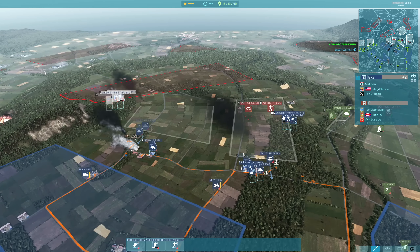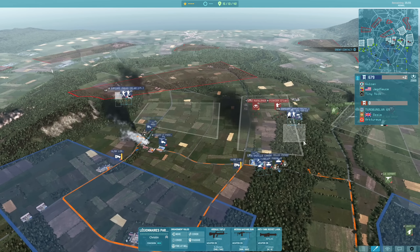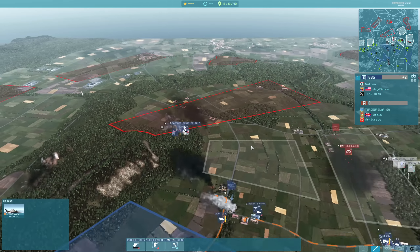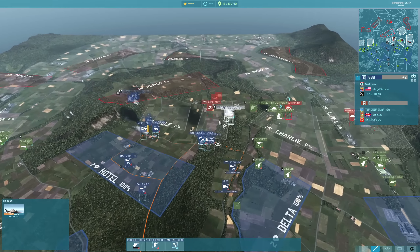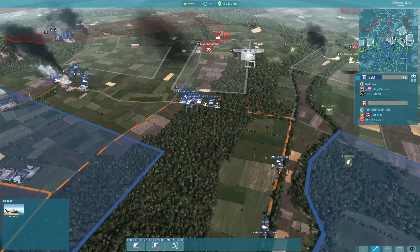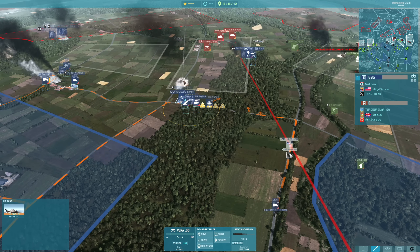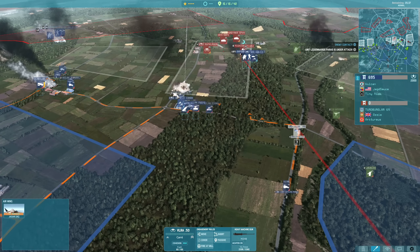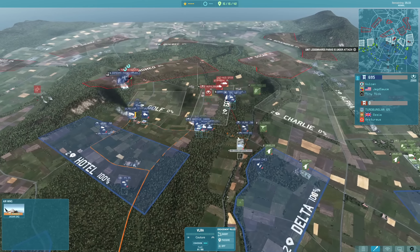So off to a relatively good start positionally on this map. I control the left side forest, I control the right side forest, I'm putting pressure towards their command sector. We're at plus two overall. Bringing up some Palet SAS — these are decent at close range and they provide me recon which is useful for my HGMs — and I've also got a leader coming up to capture this sector.